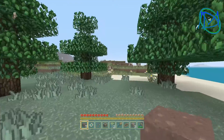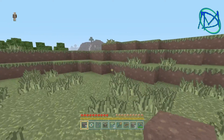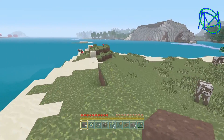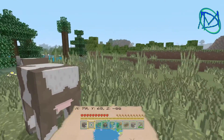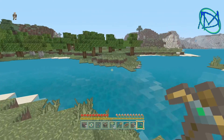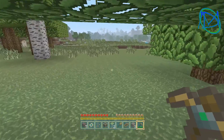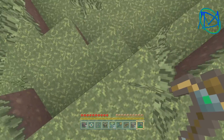We've got sugar canes! I'm gonna get rid of those trees now because they're annoying. Got some lovely flowers. We've got some cows — we need cows near our house. We need sheep as well but they will come. We've got our own little island here we can build our house on. Let's check what's over in this direction — it looks like there's a hole but it doesn't go anywhere. Disappointing.